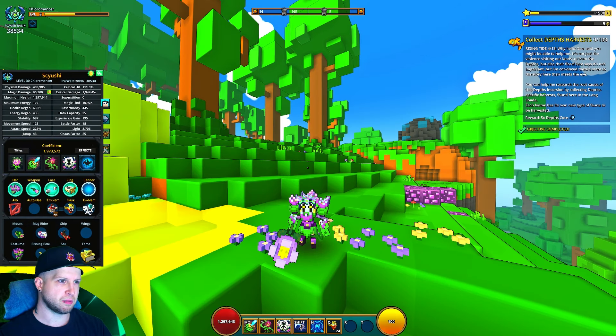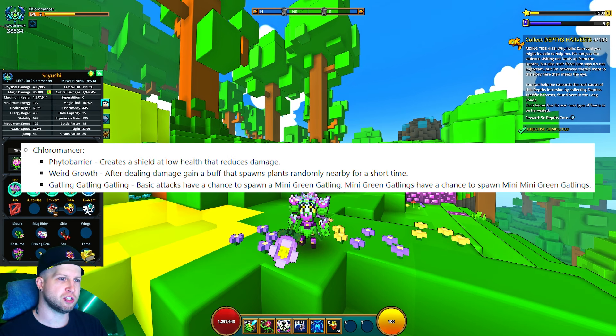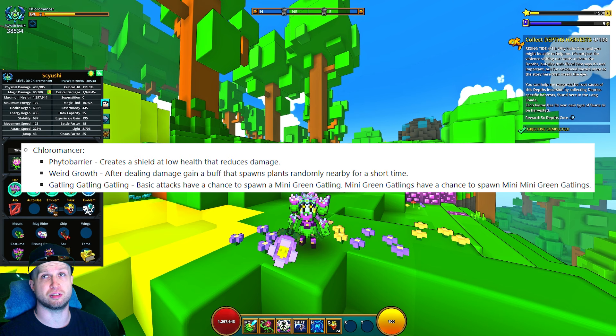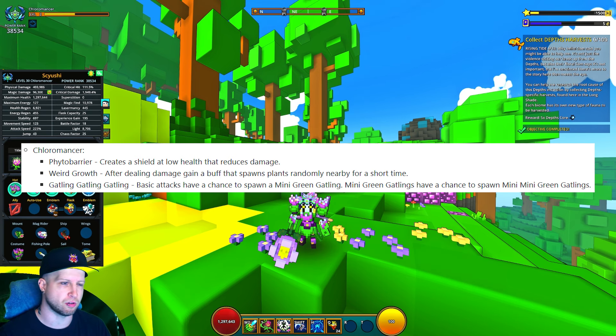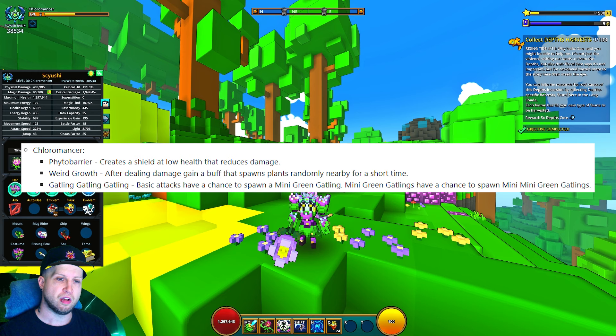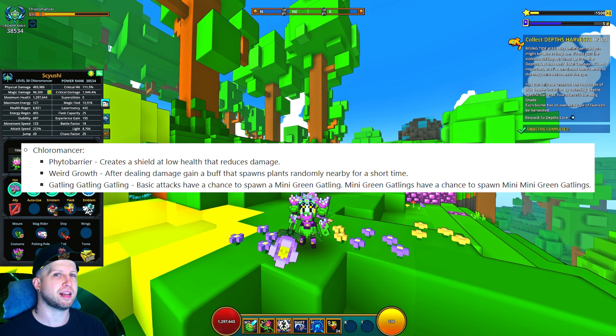Now for the Chloromancer subclass abilities, there are a couple of options. There's going to be Scyto Barrier, which creates a shield at low health that reduces damage. I can attest to this being a pretty useless ability — the shield is not that great, especially compared to Cubic Curtain. Weird Growth — after dealing damage, gain a buff that spawns plants randomly nearby for a short time. This one is all right. The problem is that you still have the limited amount of plants and this does not increase that cap.